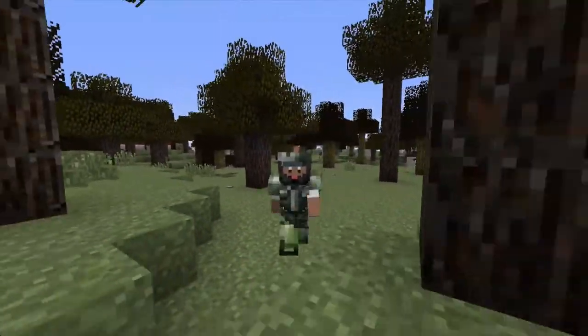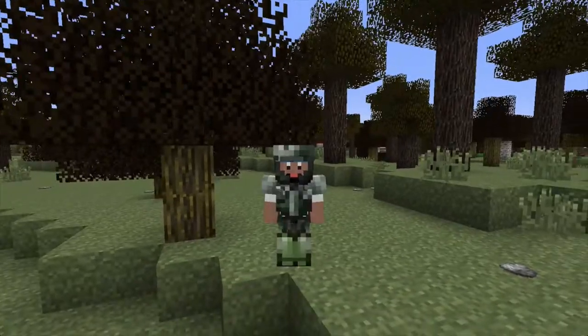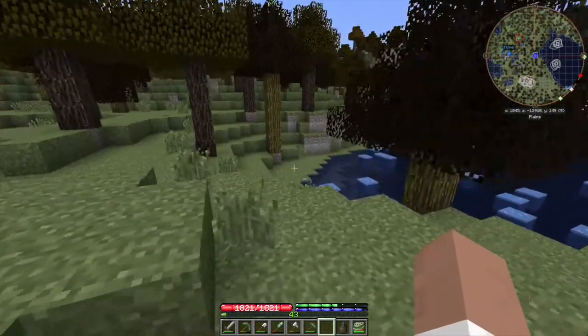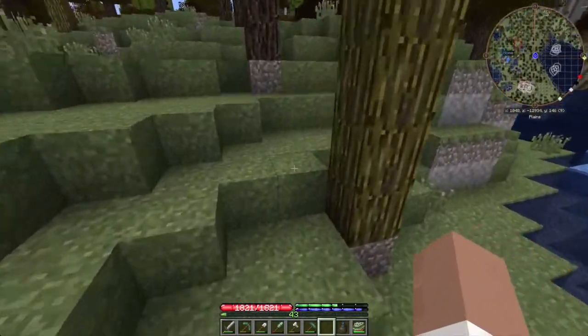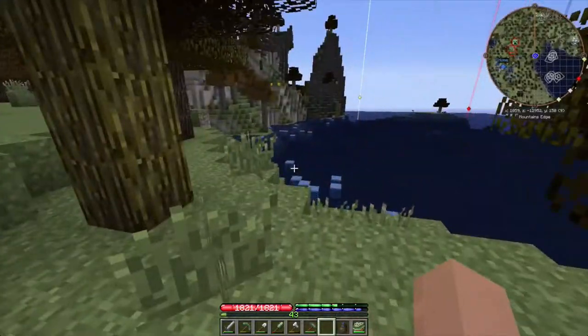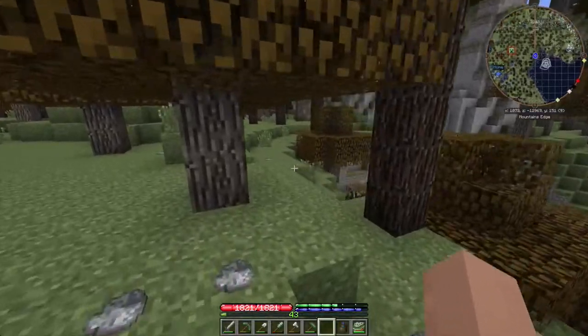Welcome back everybody to another episode of Terra Firma Craft. I'm Mr. Envelope and today we're gonna try to get some blast mining done — that's what it's called where you use TNT to blow up a bunch of ores and collect everything that's been destroyed. That's what we're gonna do today, but first there's one thing we got to do before.